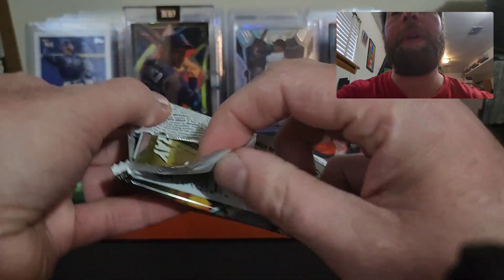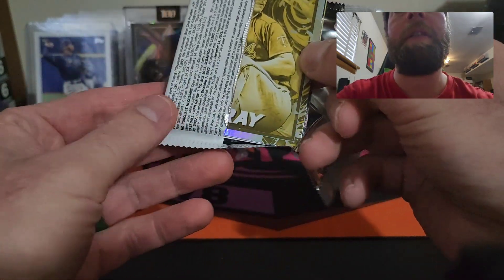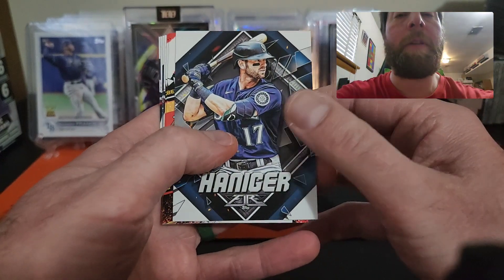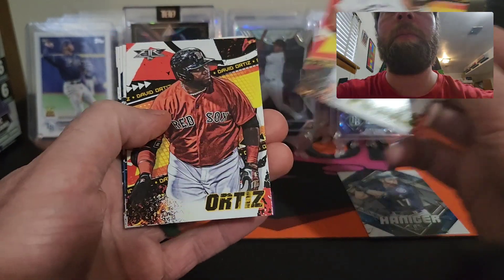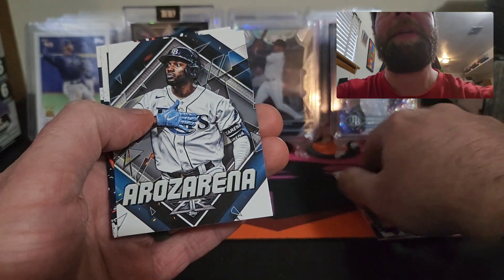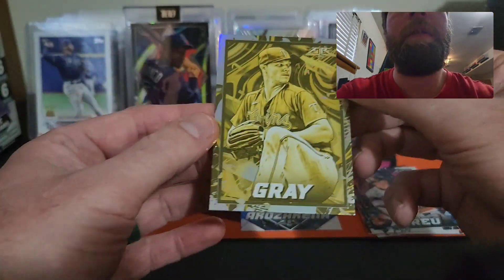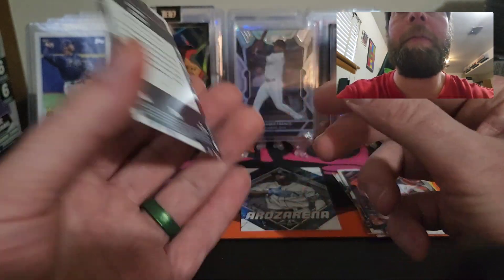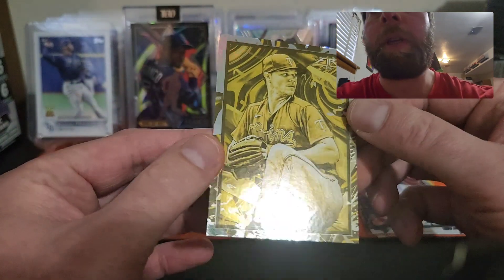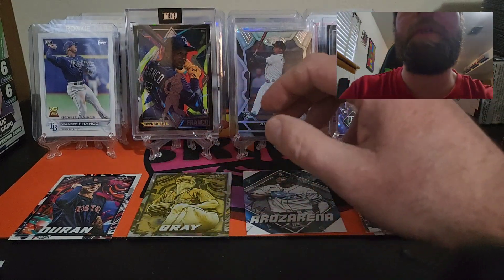I do like this 2022 Topps Fire set a lot — the cards look very sharp, I like the foil look to them. Pack one: Haniger to start things off, Tatis or Tatis, a Braves Rosario — I'll put that in my PC because I'm a Tampa Bay fan — Jaron Duran, and a Sonny Gray. I don't know if that's just a foil or our gold minted, but it might actually be our gold minted card.